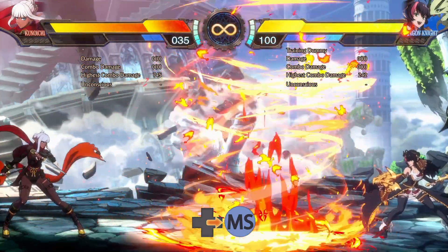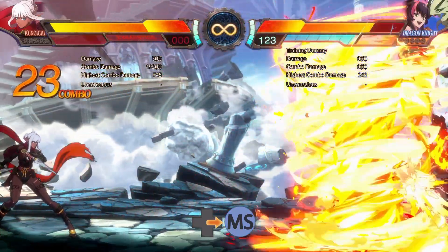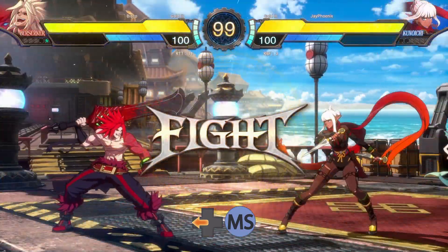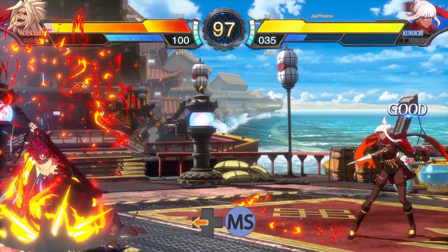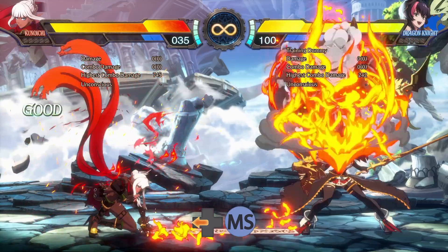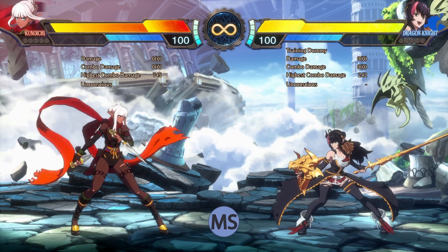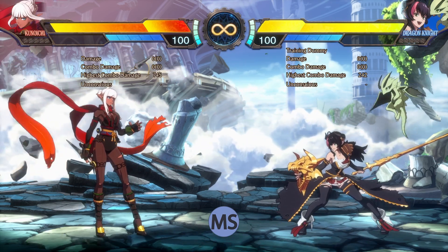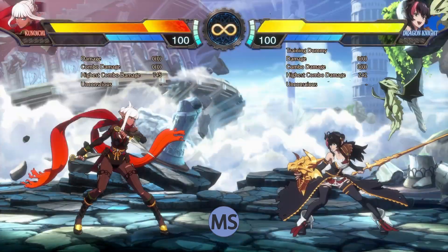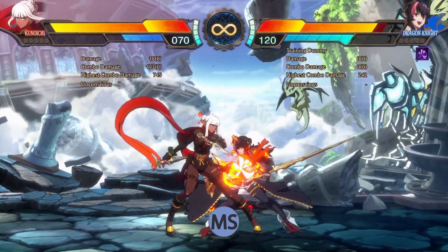The tornado can also be used mid combo to pick up grounded opponents, and you can charge it up to send it full screen. Back MS summons a toad that hits on the way down and spits up a massive fireball. You'll use this often in combos and it's also a cheeky neutral tool since it doesn't go away even if you're hit. The charged version tracks and lands directly on the opponent unless they're too high up in the air. Jumping MS fixes you in your vertical place and throws flaming kunai down while still allowing you to perform actions after it. This can be abused in certain matchups, and charged up it throws down even more kunai.